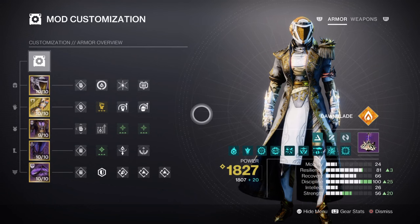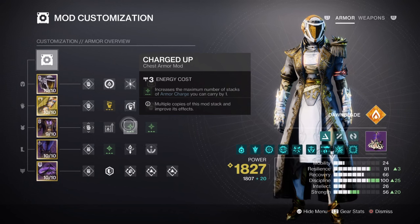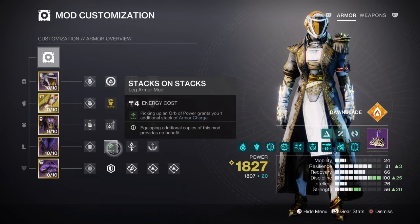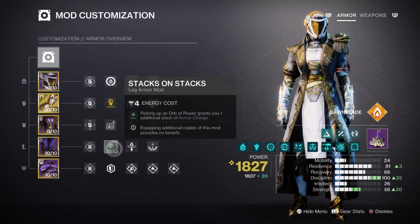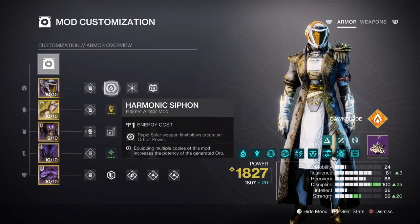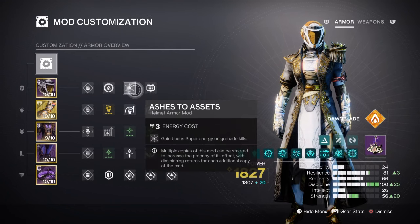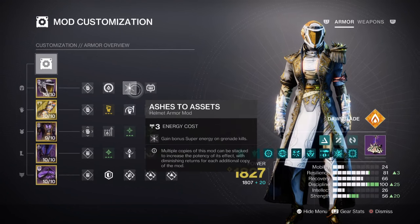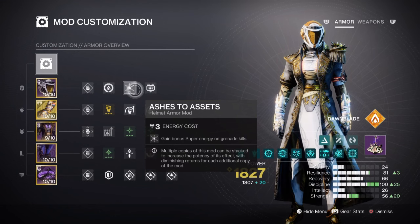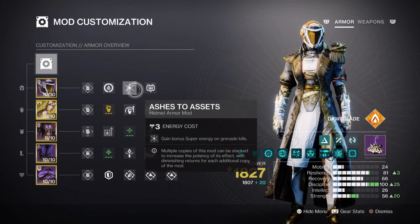Lastly, there are additional mods left for users to slot in. Charged Up x2 is going to give you an extra plus 1 armor charge once active, and Stacks on Stacks will allow Orbs of Power collected to go from 1 to 2. Having a Harmonic Cipher mod for producing Orbs of Power via solar weapon kills will help big time. Ashes to Assets mod is a must for the build with how many grenades are created, and Heavy Ammo mods will help with dealing with bosses over time.